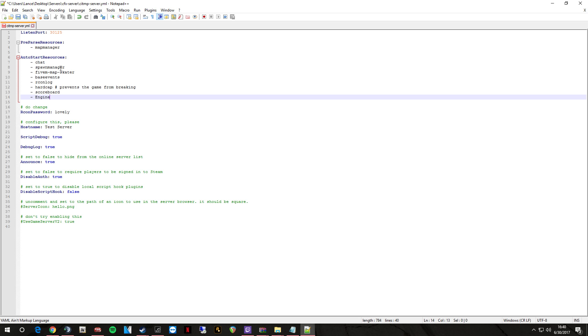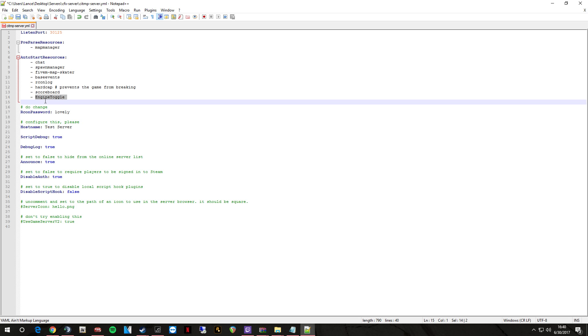The name of that folder was capital E, 'Engine', then 'Toggle'. Like I said, it's case sensitive and space sensitive, so however it's typed on the folder in resources must be exactly like that in your yml. This just tells the server to look for that file and read it. If there's no resource.lua in there, it won't read it and it won't load into your server — so that must be there.